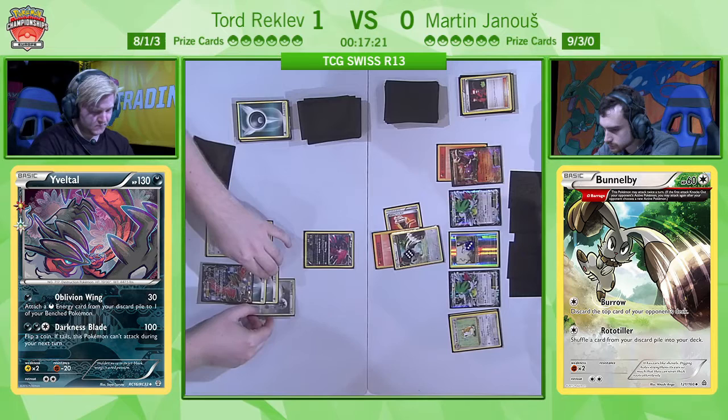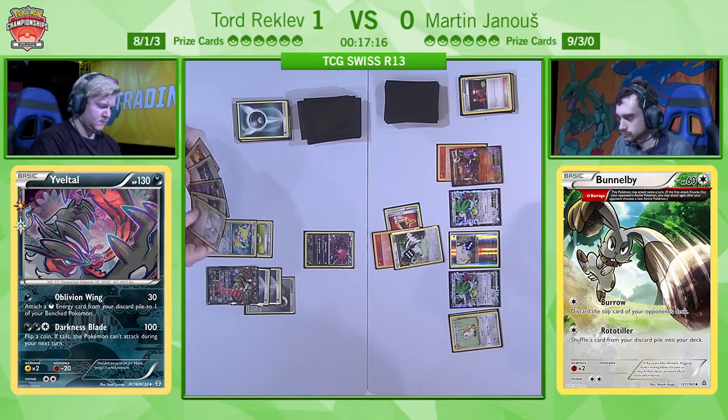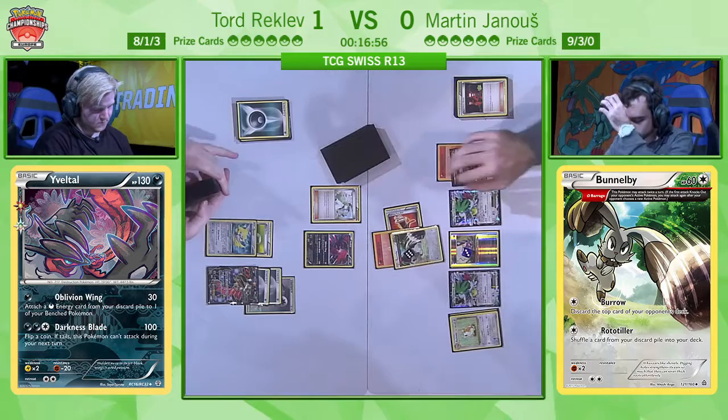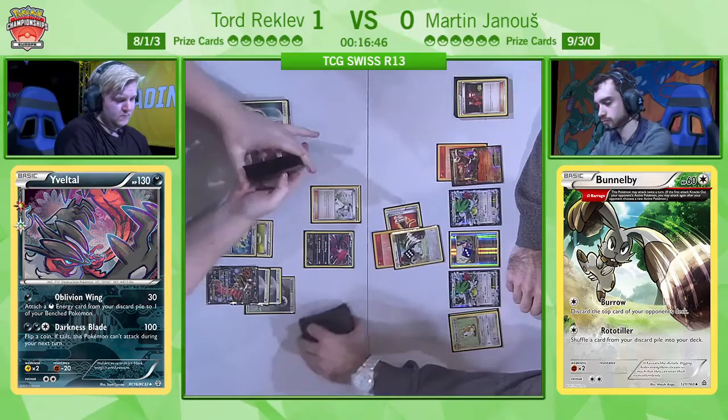We can see that Martin is threatening the Raticate on the bench already. No specials in Tord's discard just yet, but this could be the first of many. He's attaching the Double Colorless to the benched Yveltal actually, so maybe going for an N or Professor Sycamore to try and find that Floatstone. If he can't, this is going to be a little bit of a wasted turn — six cards to find that Floatstone, one of which is gone. This is a big N from Tord — seeing Martin casually go for VS Seeker for Team Flare Grunt rather than recycling his hand with N probably indicated he had quite a strong hand.